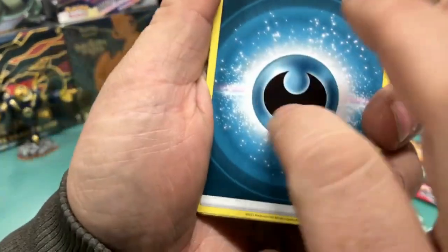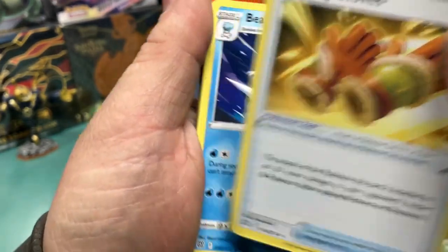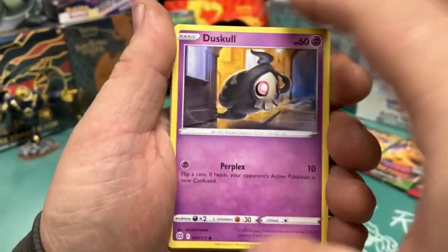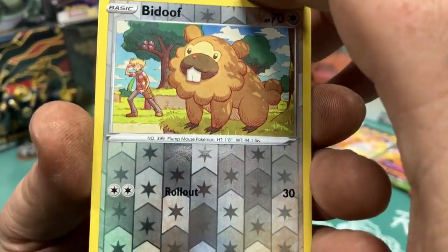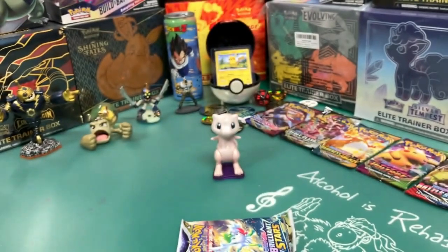All right. We got this Energy, Hunting Gloves, Beedrill, Floatzel, Duskull, a Sneasel, a Corphish, a Magmar, a Spiritomb. Reverse Holo Bidoof. And a non-holo rare Golurk. Golurk, Golurk.